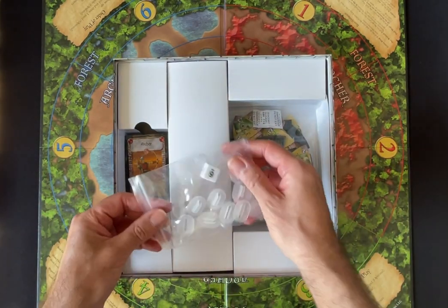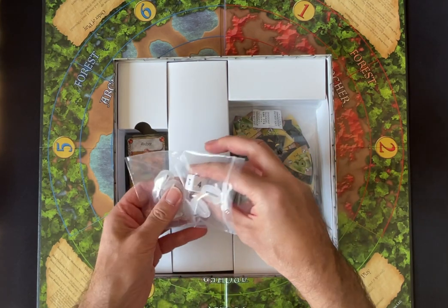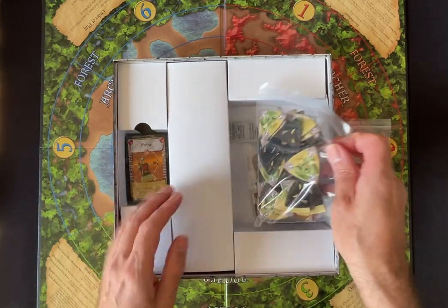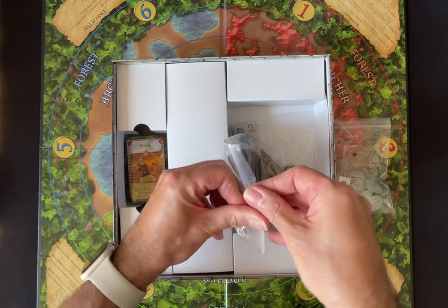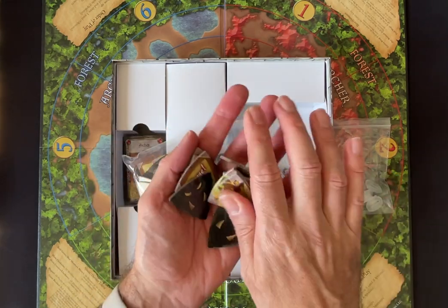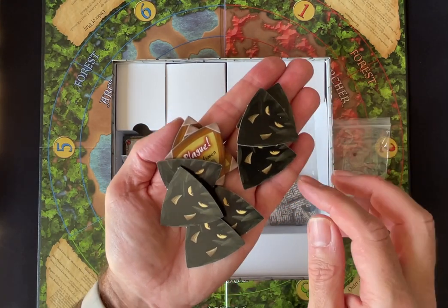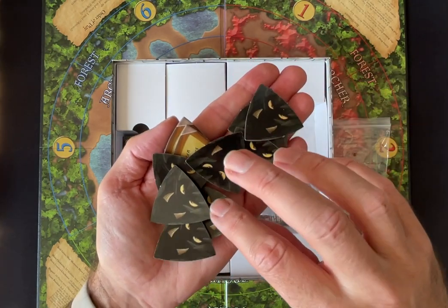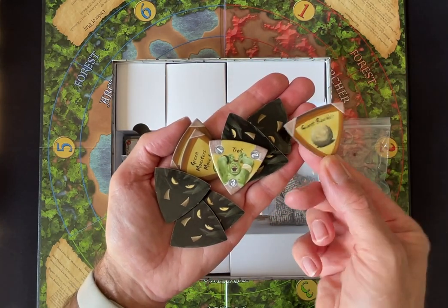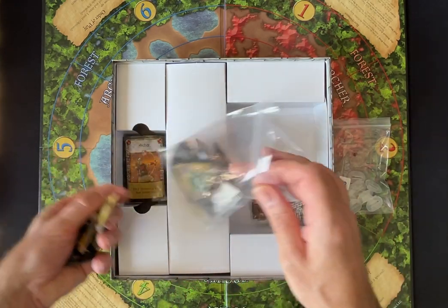We've got some pretty standard looking standy bases and a standard D6. And we've got these - these will be our monster tokens. I imagine we put them face down and as we reveal them, different things happen. So what have we got here? We've got a troll, a giant boulder. Green monsters move on - so these are like events that happen. And there's a big bag of those.